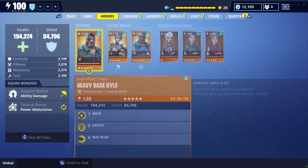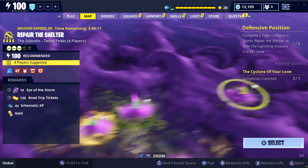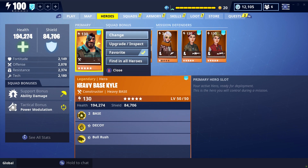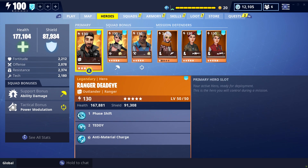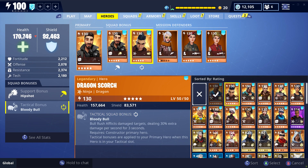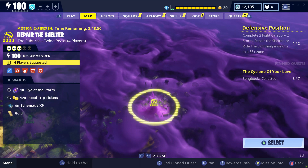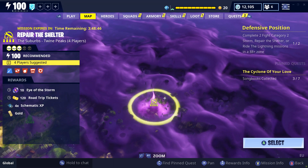What I planned to do was play a mission to get some Survivor XP, but what I might do now is instead play and repair the shelter to get some schematic XP, which is what I think I'm going to do. I'm actually going to run my Ranger Deadeye because that's what I've been enjoying recently. So if we just grab that and then Reclaimer, and then I'm going to search for this Repair the Shelter and get our hands on some schematic XP. Let's do this — I'll meet you in the game.